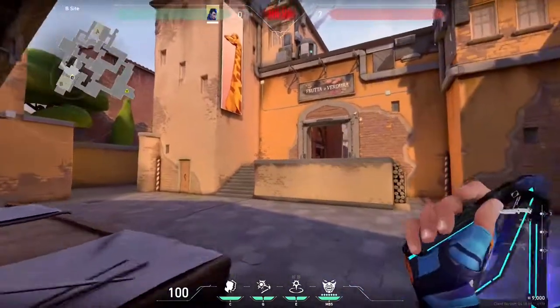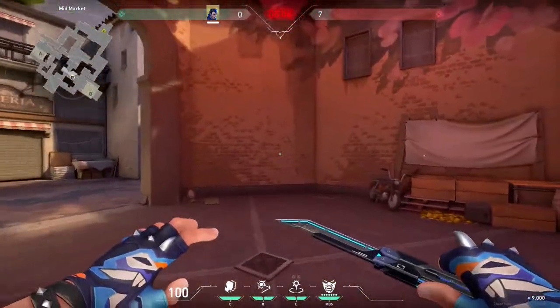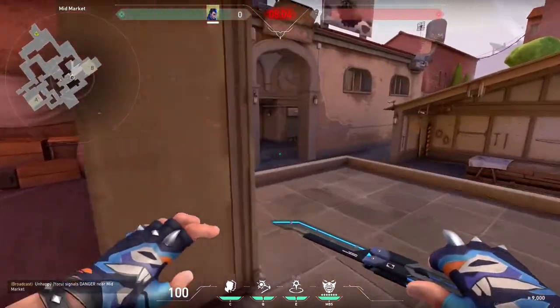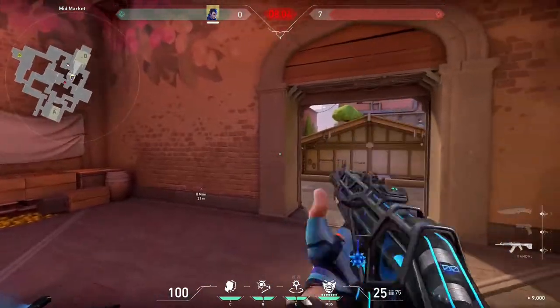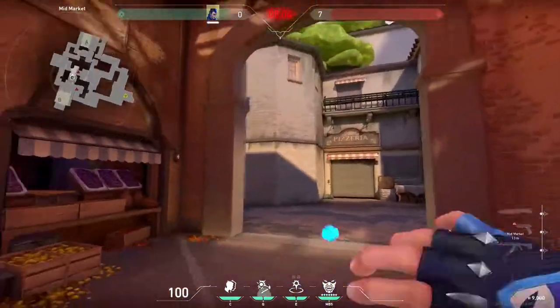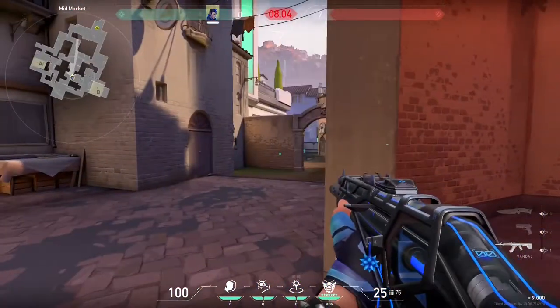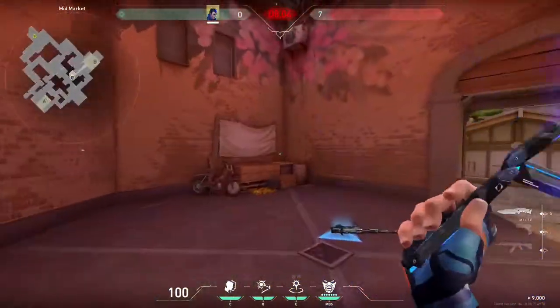Finally, I have two TPs from market to contest mid or retake site. When playing in market, it's pretty common for attackers to smoke you out by taking mid and garage at the same time to pin you. This flash should give you a pretty big advantage on whichever side decides to push first. You can do the same thing for peaking main.